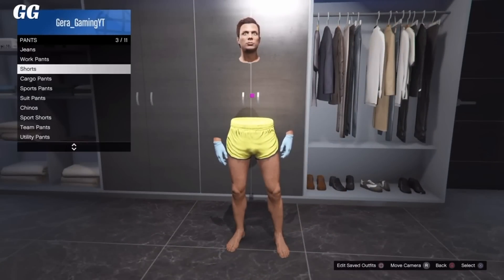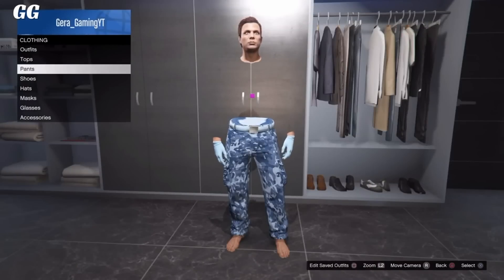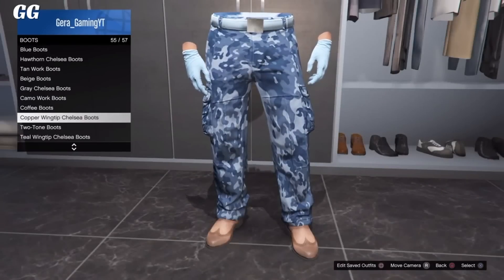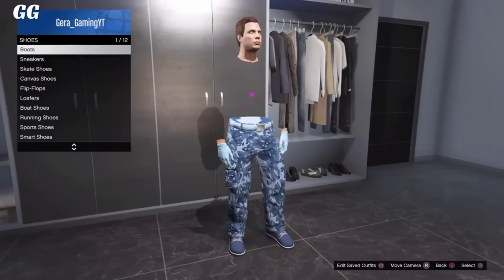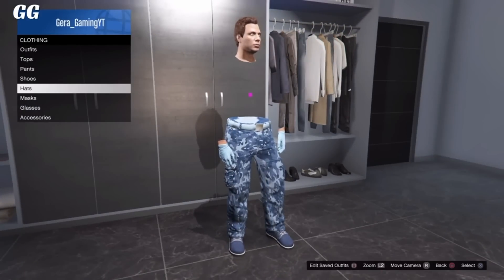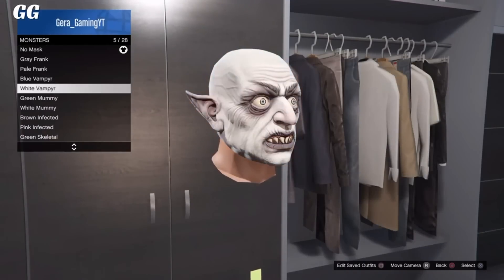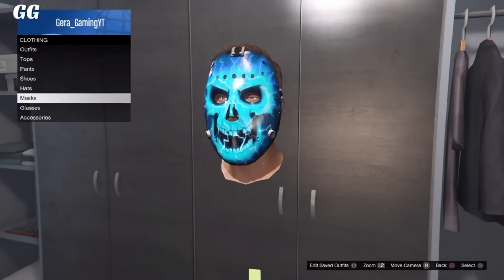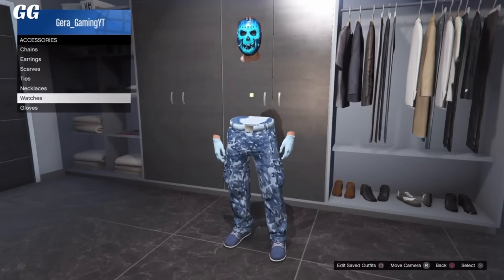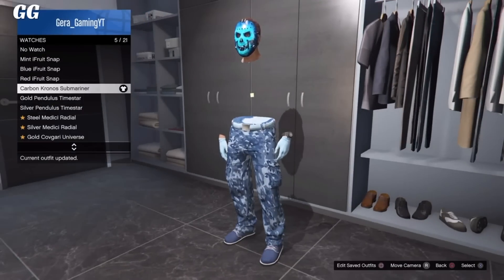After saving the outfit, go over to pants in your wardrobe and select the ice cargo pants. Then go to shoes and boots and select the navy blue boots. After that, back out and go to mask, then go to the monster section and select the electric school mask. The last step is to go to accessories and watches and select any watch — that's just to make the outfit look a little better. After customizing your character, resave the outfit.